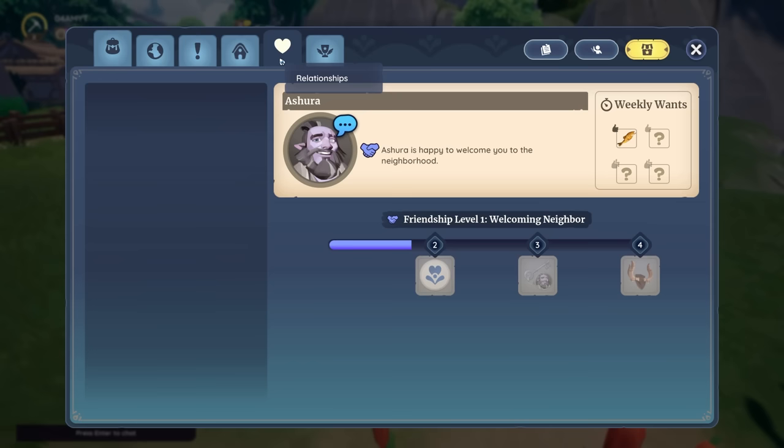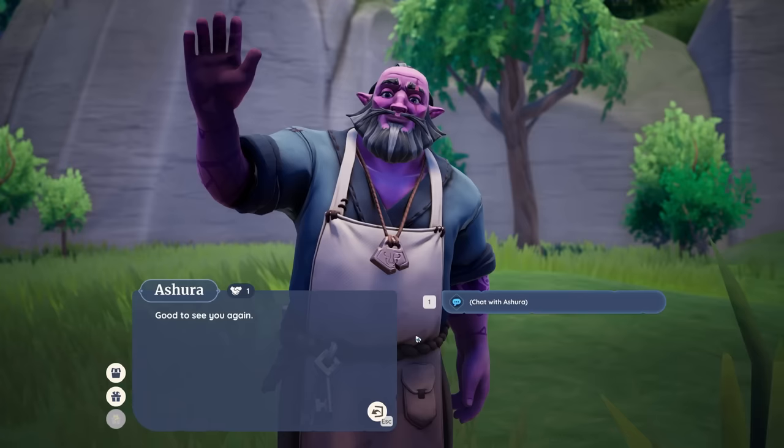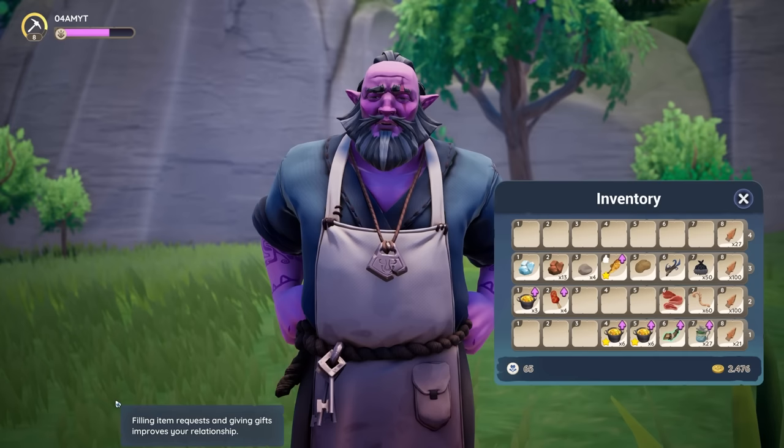If we look at Ashura, you can see that he has grilled fish as his weekly gift. So we can prepare this in our base and then bring it to him. When you talk to him, you should always use the chat to improve your relationship, and then you can fulfill item requests and gift to improve the relationship further.